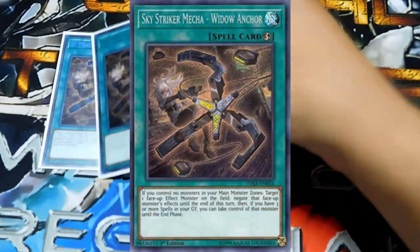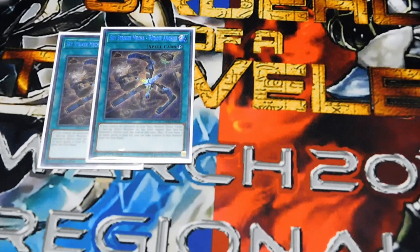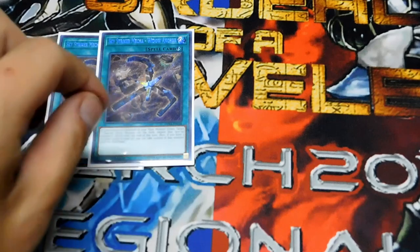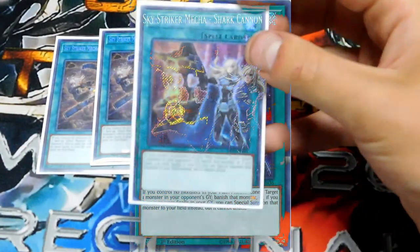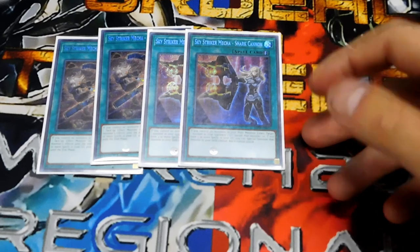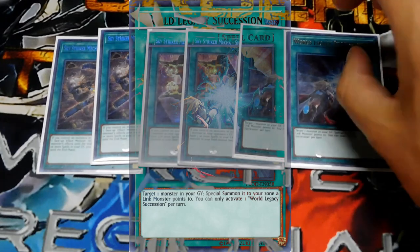Spell cards: two Widow Anchor. If there are more than three spells in the graveyard, you can target a monster your opponent controls and take control of it — basically like Brain Control but you don't pay life points. The first effect negates the face-up monster's effect, and if you have more than three spells in the grave it gains control of the target. Two Shark Cannon — you can target a monster in your opponent's graveyard, banish it, but if you have three or more spell cards in your graveyard you can special summon that monster to your side instead.